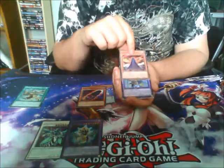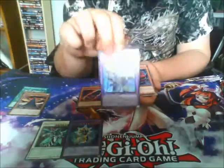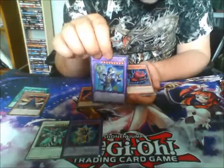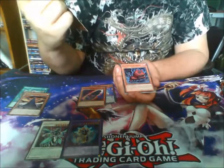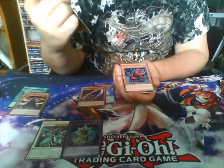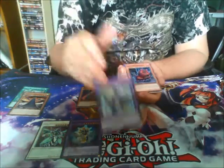We've got a Purple Cards. Our Secret — it's the Dante. That's not bad at all. The New Fusion. So now they've got Synchro, Exceed, Synchro, Fusion, and Ritual. Fair enough.